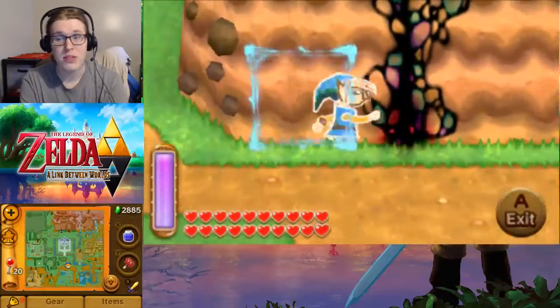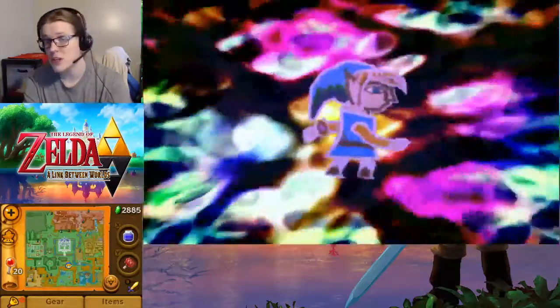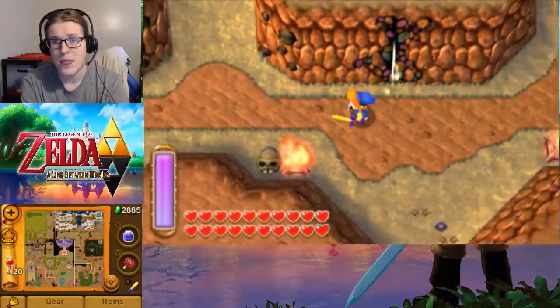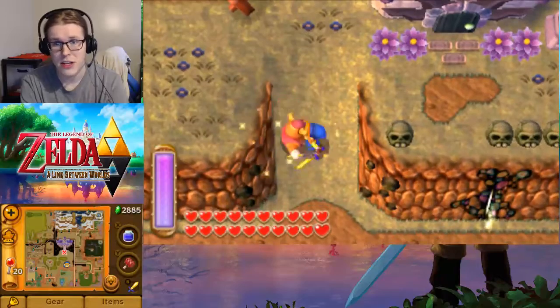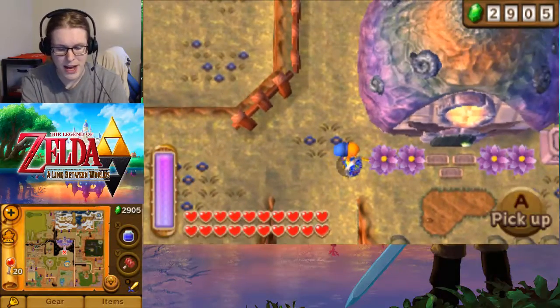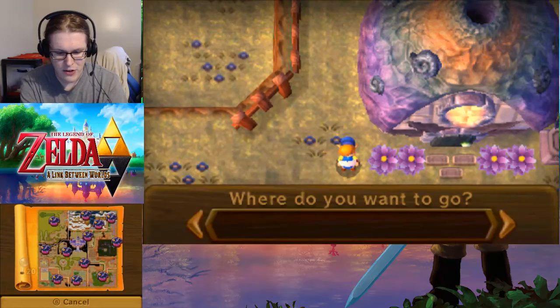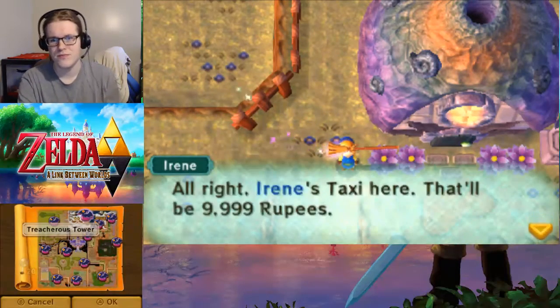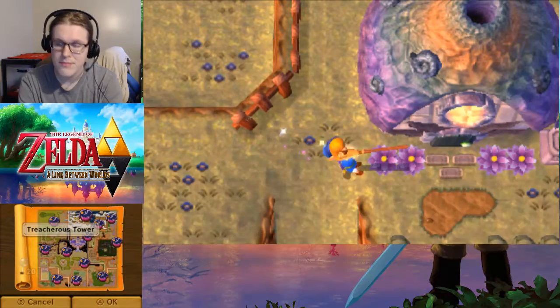We have enough rupees, we can actually purchase some stuff. I'm just worried because Treacherous Tower costs 300 each time you run through it. This gives us roughly seven attempts, plus we can always kill this guy each time we pass him. He's nice fodder for us now — it's two hits and that's no time at all. We're in, alright.